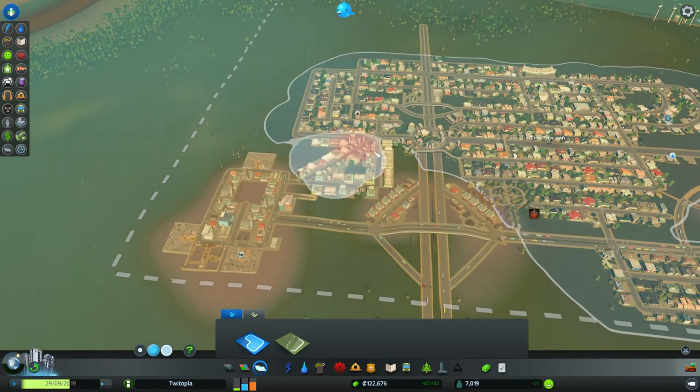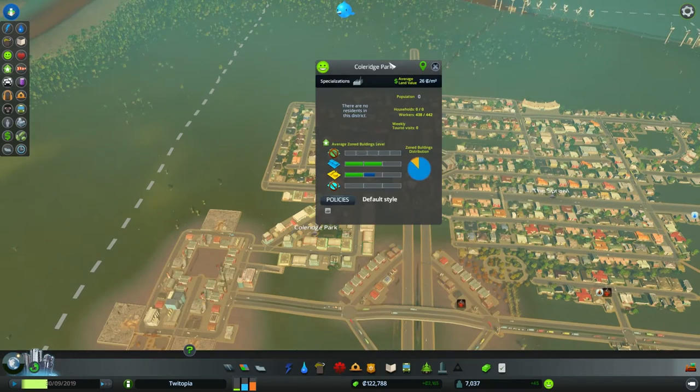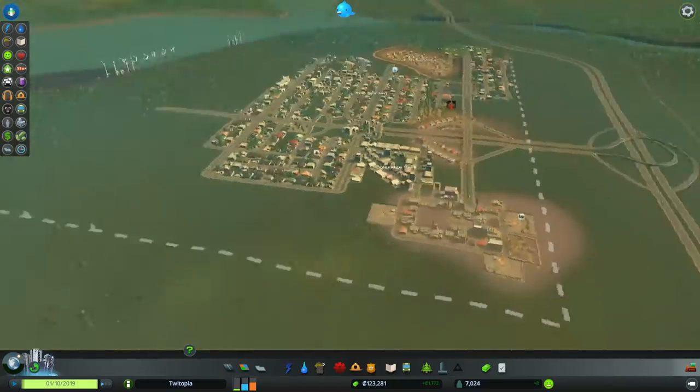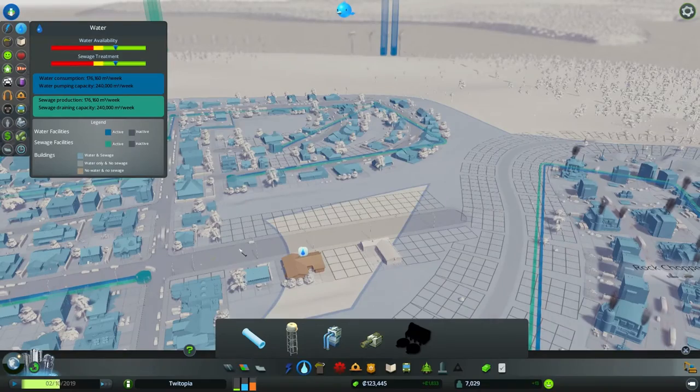We've got a few more districts that we would quite like to do. This is going to be the Shopping Isosceles. Corporate — because I can spell — ignore the bad spelling, I know that's wrong. Isosceles — something like that. I'm going to look up how to spell that properly and we'll do that at some point.